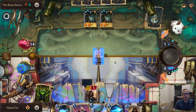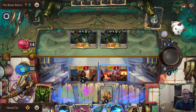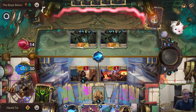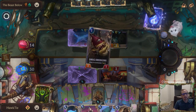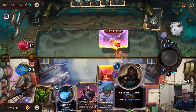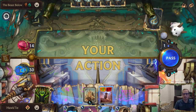We're going to go with the Forge of Tomorrow first because it's good to keep these six-cost spells in hand. Our regular player power is that whenever we summon an ally it gets plus one plus zero for how many six-plus cost spells we have in hand. So that made the Forge Worker turn into a five-three.